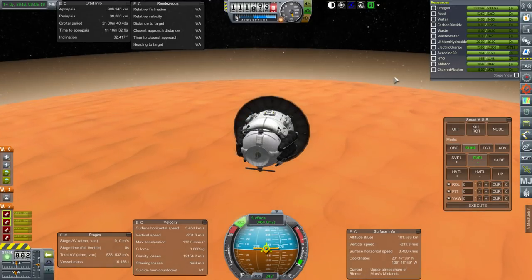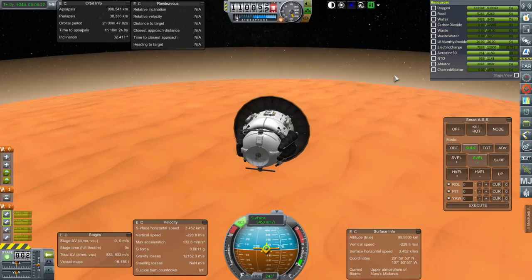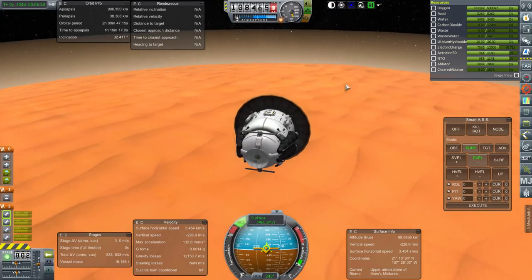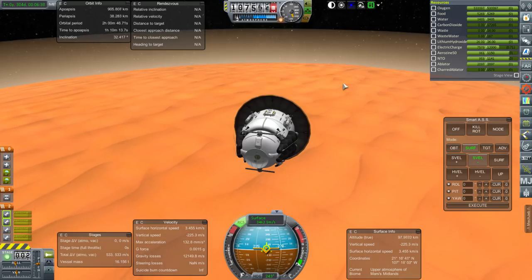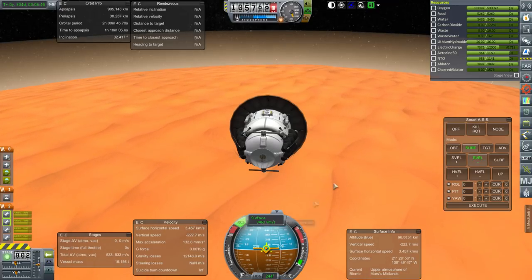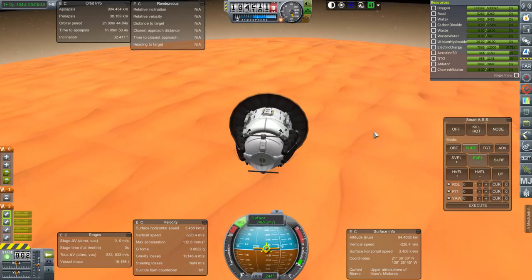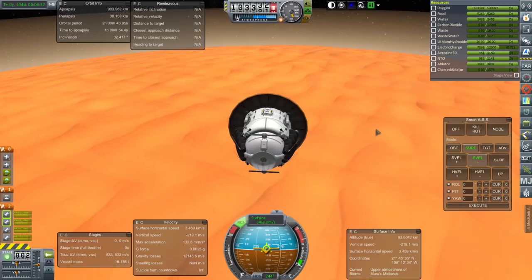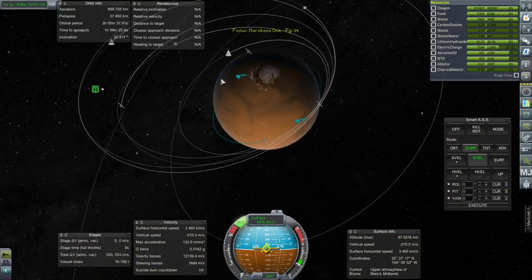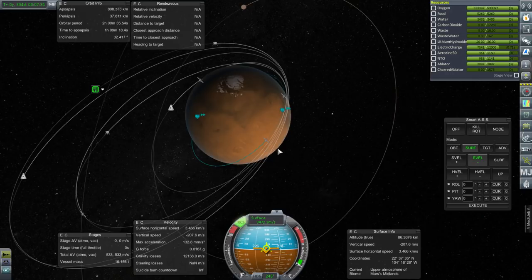I kept the heat shield on the Aries Pod G, but the intention was not to ride the heat shield down — the plan was to use the Gemini lander engines to slow down for the parachutes, then do the final touchdown. After that they'll have 4,200 m/s to make orbit again. Given the surface velocity here of 3,400 m/s that seems reasonable — that leaves 700 m/s to work against gravity. It may be advisable to get the Aries Pod G into a lower orbit first, aerobraking before making the descent.